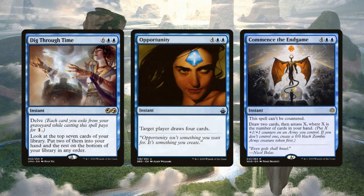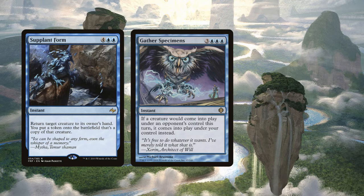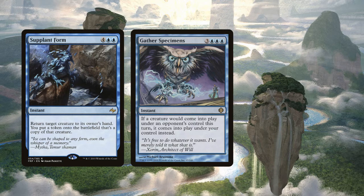Dig Through Time, Opportunity, and Commence the Endgame are all instants that cost 6 or more mana and draw us cards. Dig Through Time has Delve — you can exile cards from your graveyard to reduce its cost by 1 each, casting it for only 2 blue mana. But this doesn't reduce its converted mana cost, so it still cascades as if it were an 8-mana spell. Supplant Form and Gather Specimens will blow out our opponents and steal their things while giving us a cascade trigger. Gather Specimens says if a creature would enter the battlefield this turn under an opponent's control, it comes into play under your control instead — imagine responding to Rise of the Dark Realms with Gather Specimens. Supplant Form bounces any creature back to its owner's hand, then you make a token copy of it.